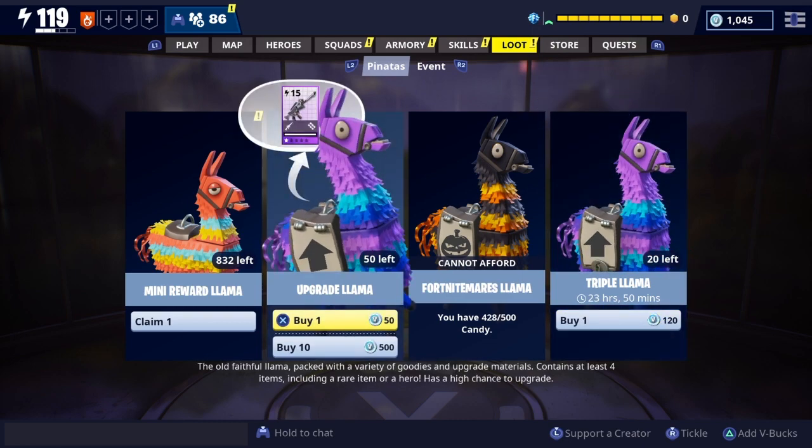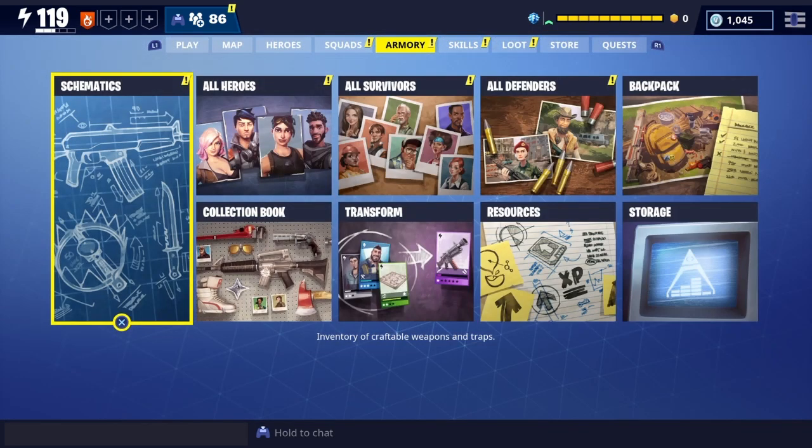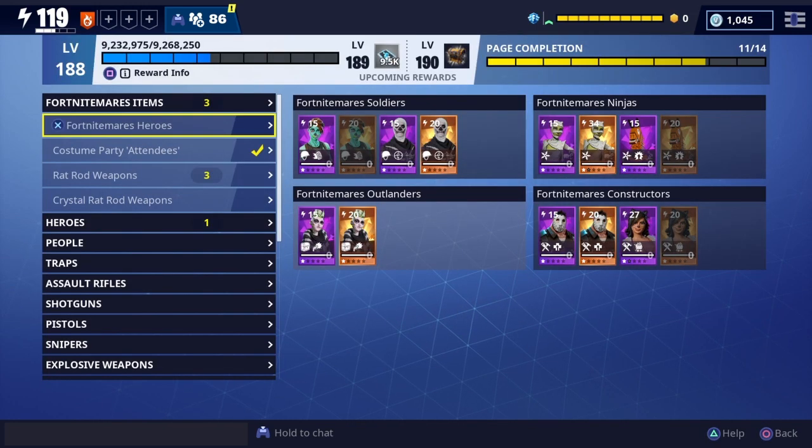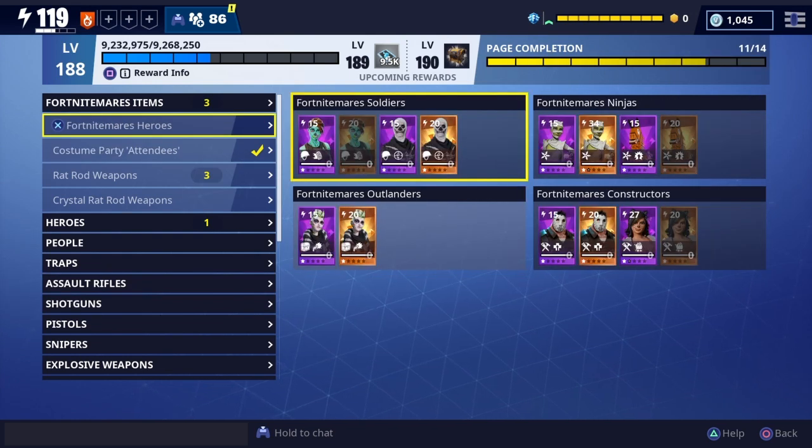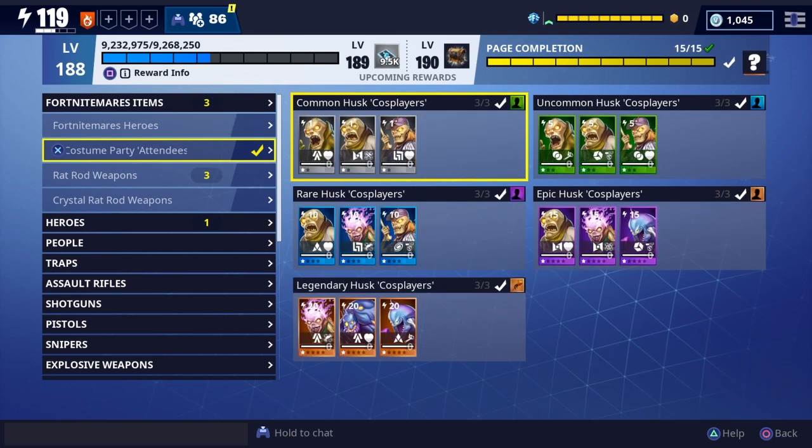Those are some llamas you can open — they've got some pretty cool rewards. These are the heroes that can come out of them; I already have most of them but it'd be nice to complete my collection. These are just duplicates of people I've already had. And then this is the survivors collection, which I already have completed.